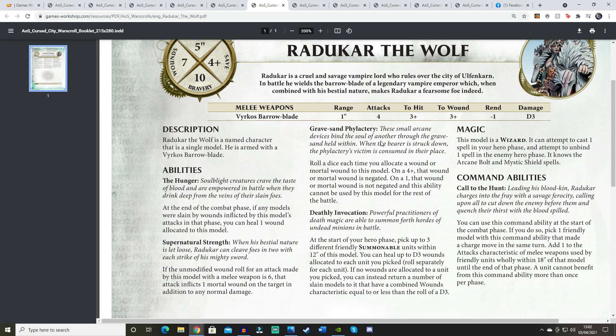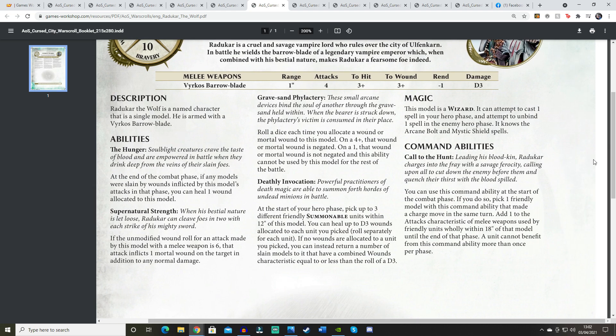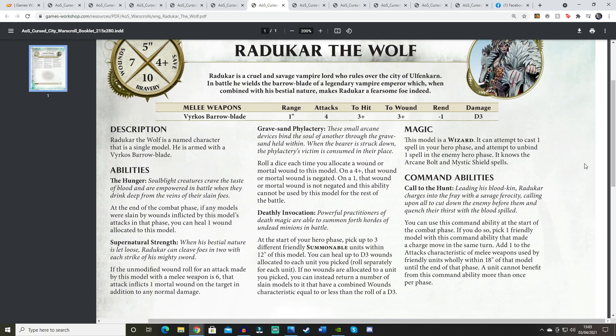Radukar also has the same Gravesand negation ability as the Chamberlain — roll a 4+ per wound to negate it, but on a 1 the ability stops working. He has Deadly Invocation, which is from the Legions of Nagash book, allowing him to heal symbol models — up to three friendly Summonable units within 12 inches can recover D3 wounds or D3 models. As a wizard he can only cast and unbind one spell, and only knows Arcane Bolt and Mystic Shield — no unique spell and no Soulblight Gravelords keyword yet.